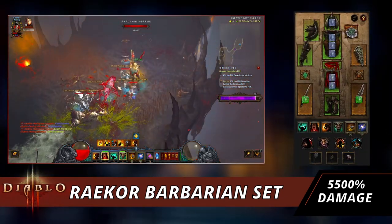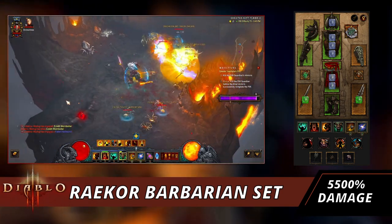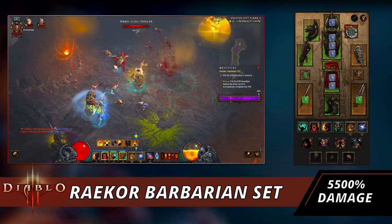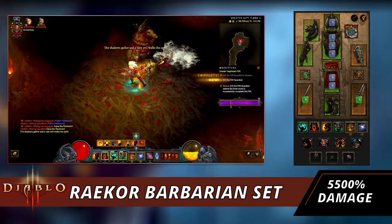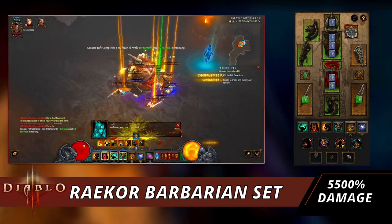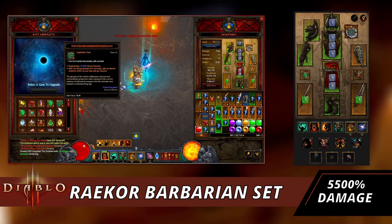And that's going to do it for my Season 26 Barbarian Raekor set build. I've been really enjoying this build — it's such a different way to play Barbarian instead of just defaulting to Whirlwind. Having this build is really fun and a great change of pace. Let me know what you think in the comments, make sure to like the video, and I have the D3 Planner linked in the description with all the build notes. Thanks for watching, stay gaming, and I'll catch you guys in the next one.